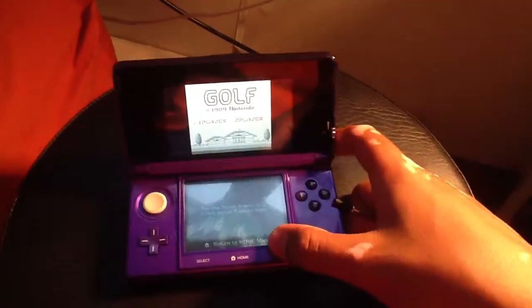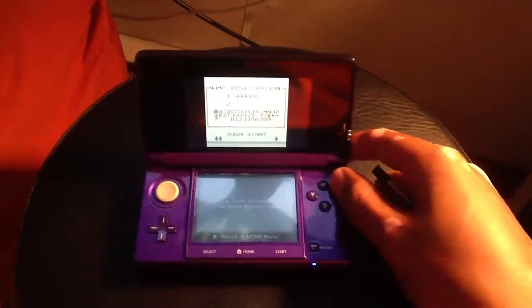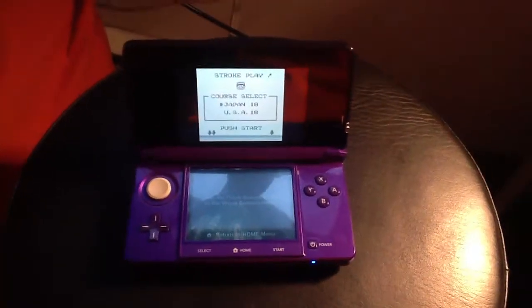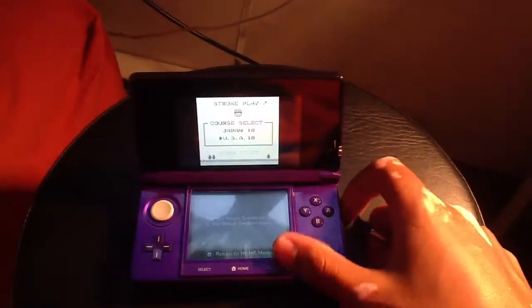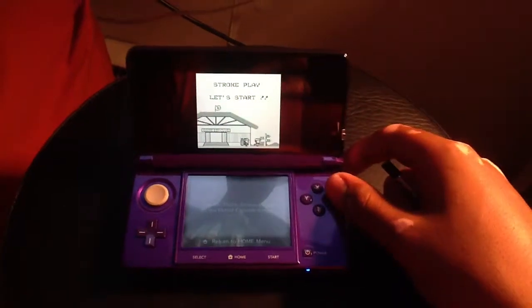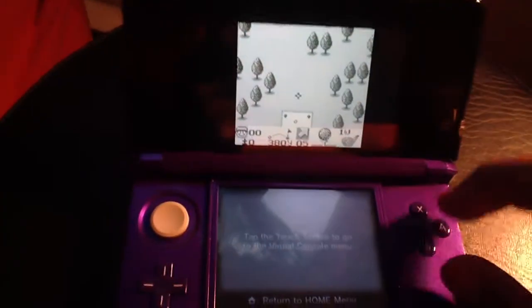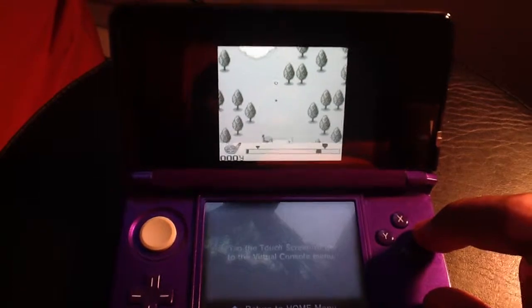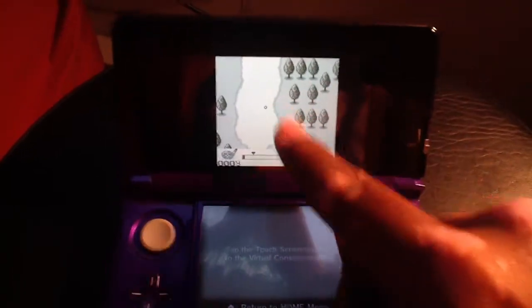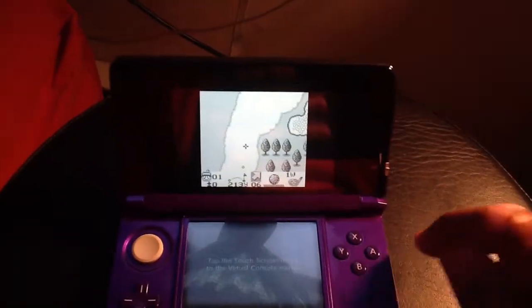Oh, you had to press start. Here we go. Let's just put anything — Japan, USA. So as you can see, you have to click A so it can get its power and then come back and click when it gets to the black.